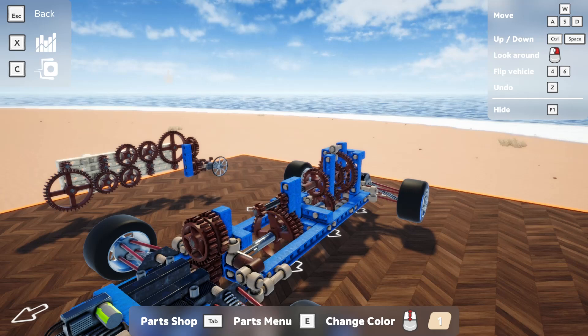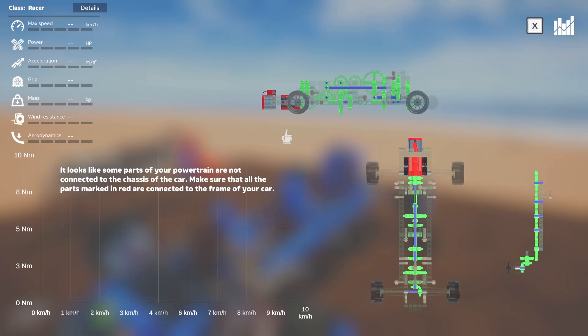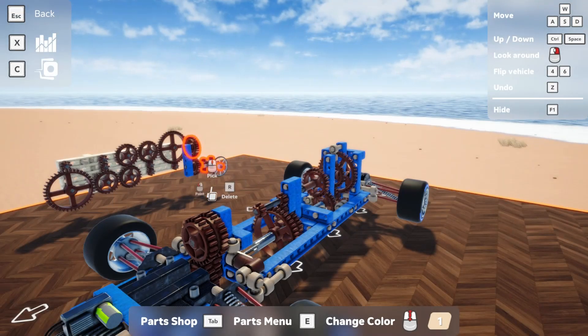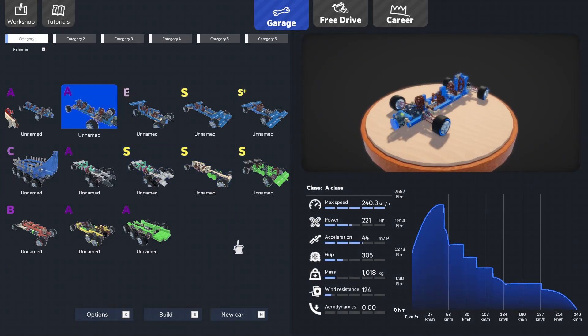In the game we've got an X option in the top left corner which shows us the graphs — what the car looks like. Something's wrong; it says it's not connected to wheels. I have a version of this saved without the wall piece in it.